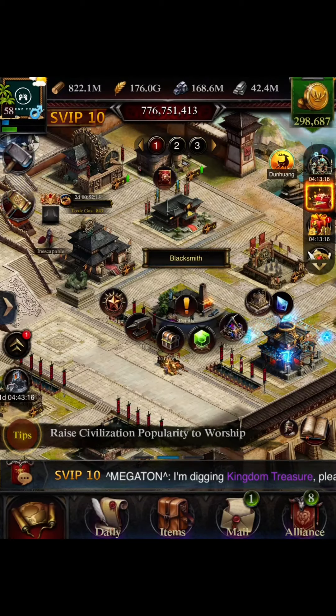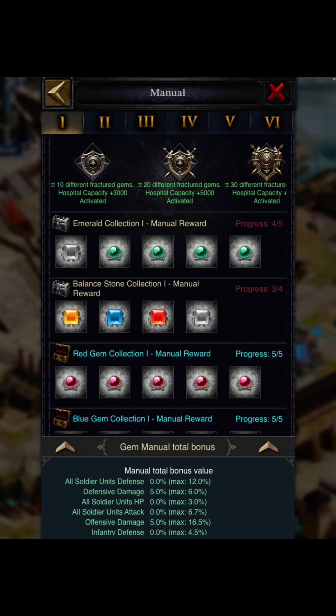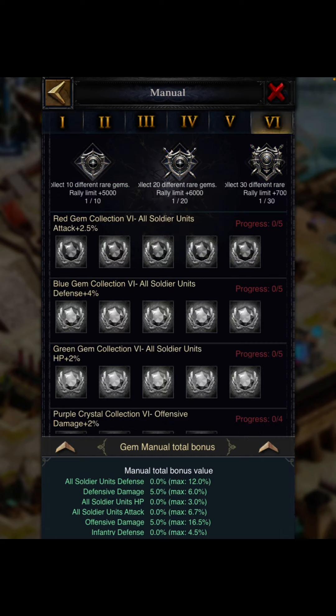Let's start with the different categories of gems. Here you can see the gem manual, which is separated into six different forms. Level one gives the least percentile of the gem attribute you are going to win, and level six gives the maximum percentile of the attributes, whether it is rare or on the normal basis. Let's begin with the rare gems.